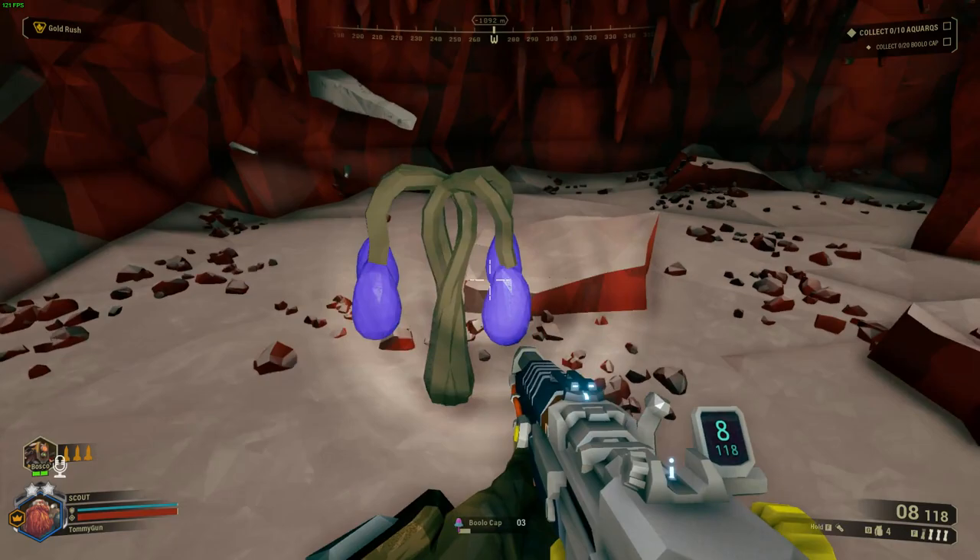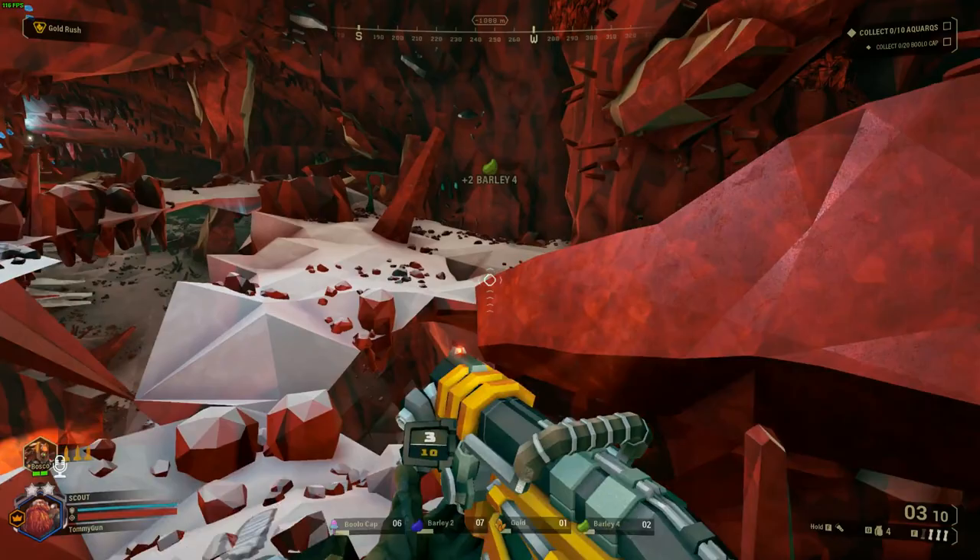Each of their early in-game appearances were simply the same plant with different colored barleys, and a similar deal for their early icons. And remember when you had to hold E on secondary objectives? I don't.